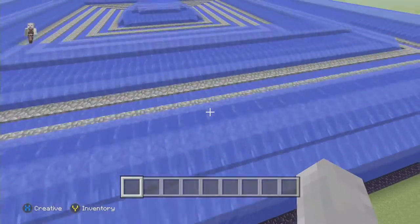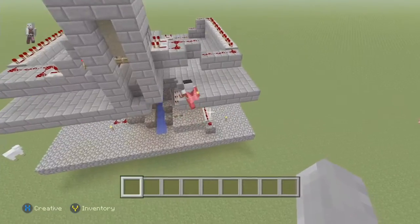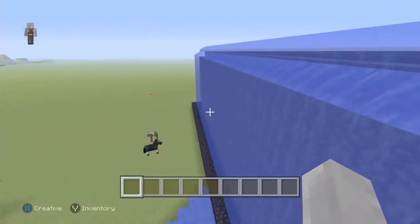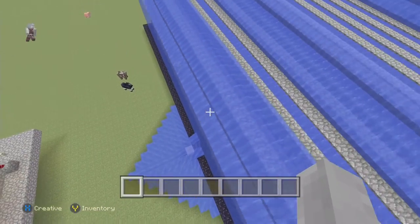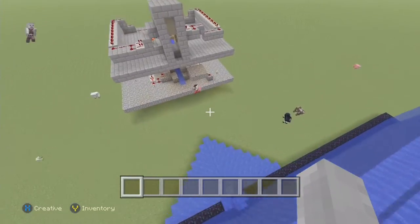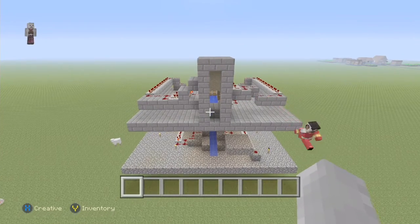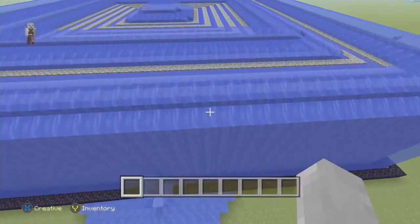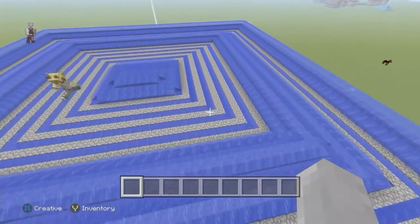Even with a TNT cannon, this is literally an unraidable base. What kind of cannon would it take to even break through it? It would take about an hour just to get through the walls — like this cannon times three, all on top of each other. You'd have to sync the shots so each shot breaks into the region wall before the wall regens, then shoot another shot to break through the lava.